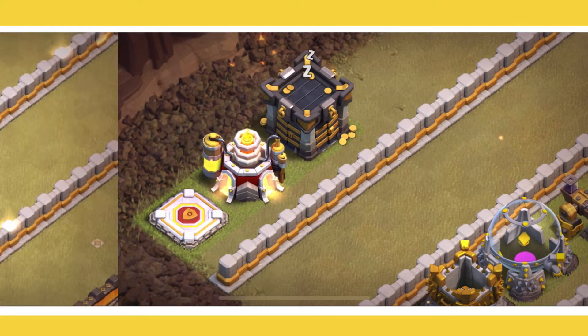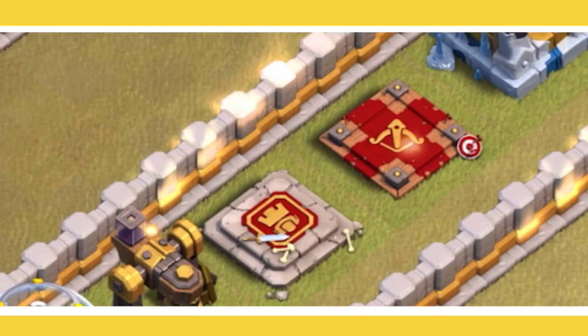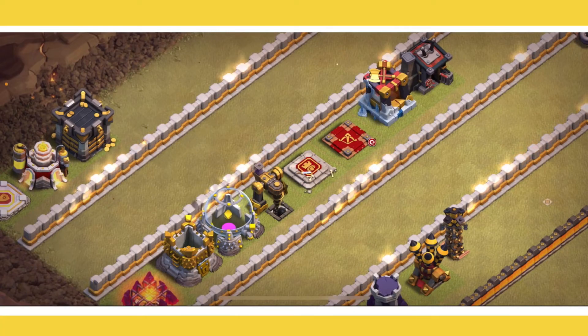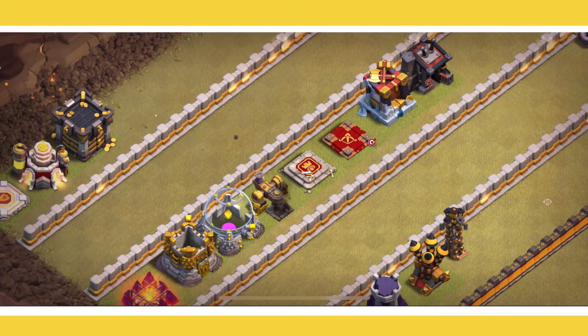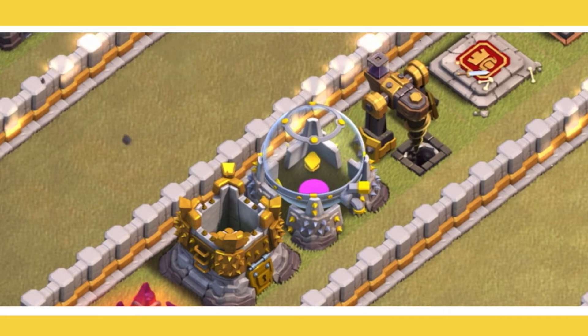Right after that, your next priorities are all your barracks, your Queen, and your King. You're going to want to grind those out. First of all, upgrade your Queen to max level at Town Hall 11 — especially if you know how to queen charge, you're going to be set up for so many attacks and you'll be able to dominate the meta. Your King is also important, though not quite as critical.